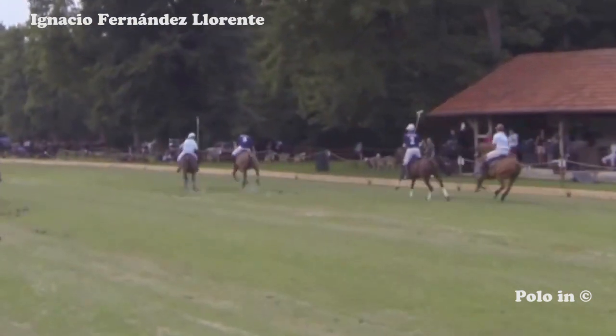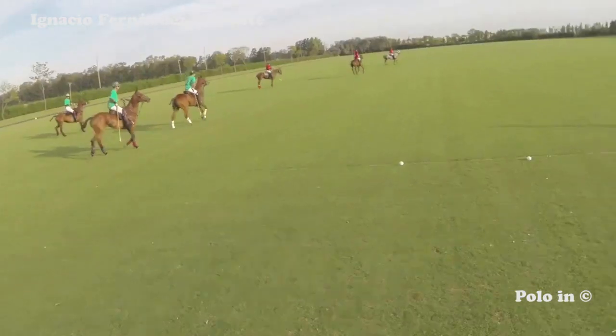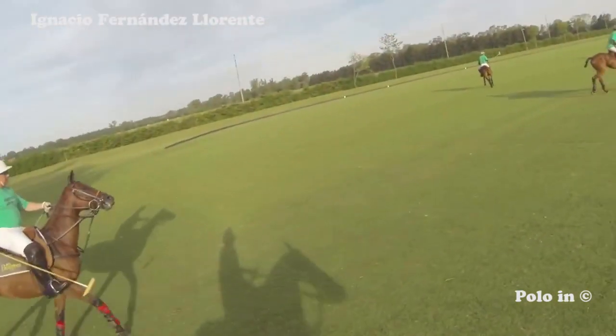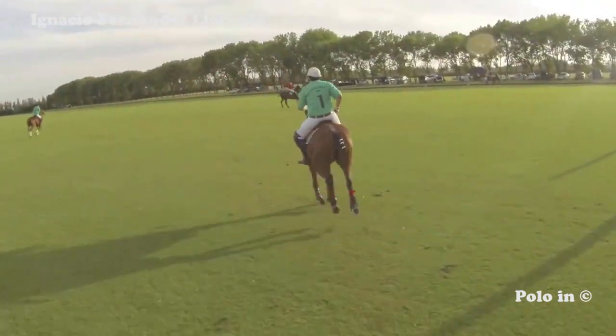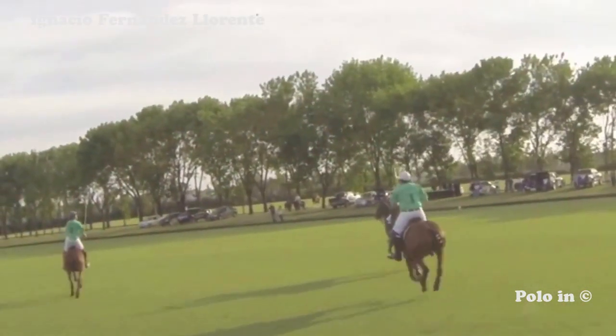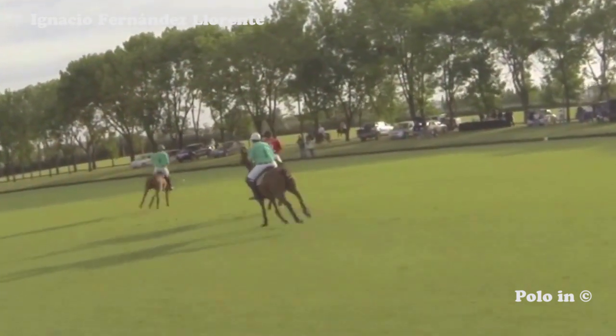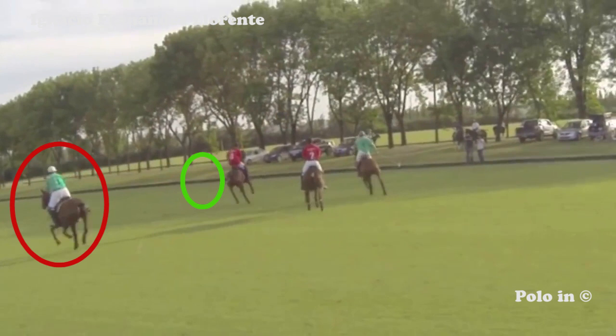The ball goes towards the boards. This was totally predictable, wasn't it? Watch the green player now. First, he makes a pass towards the boards, then he accelerates towards the left searching for a pass he'll never receive. He should get closer to the other green player to make it easier for his teammate to pass him the ball.